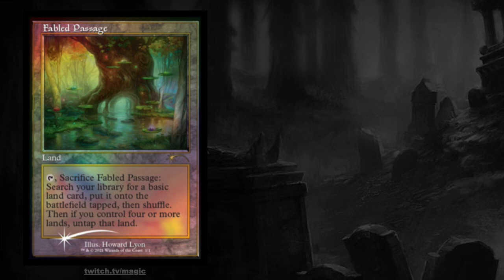Hey guys, some pretty exciting news. The enemy fetch lands will be reprinted in Modern Horizons 2, as well as a lot of other cards. I think the shock lands are getting the secret lair treatment now, and it's pretty fascinating.